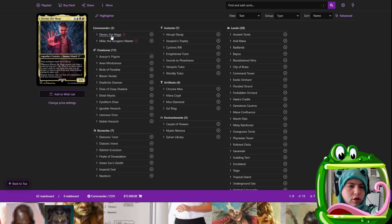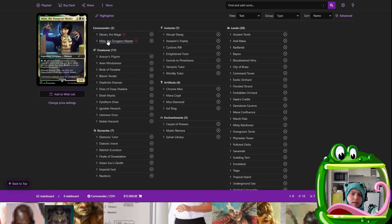Okay guys, I'm going to be using Eleven the Mage and Mike the Dungeon Master — two new commanders that just came out, a little bit controversial, not everyone's happy with them. I myself haven't even watched the show. I just thought that Mike the Dungeon Master's ability — pay two, tap, choose target creature card in your graveyard put there this turn to return to the battlefield, with partner — seems kind of good. I thought I could get something going with that.